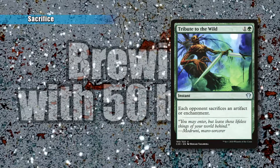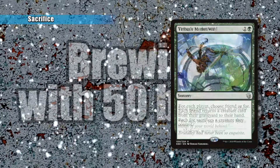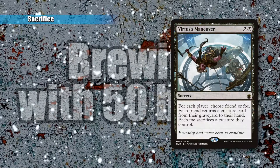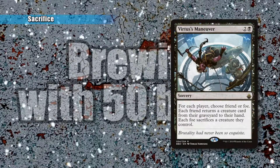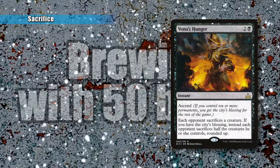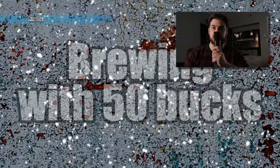Tribute to the Wild is a green Sacrifice card, except it makes your opponent sacrifice an artifact or enchantment instead of just creatures. Virdus' Maneuvers is two and a black where you get to choose friends or foes — for every foe, you make them sacrifice a creature, and for every friend, they return a creature card from the graveyard to their hand. Most of the time you're going to be choosing foes. And Vona's Hunger is everybody sacrifices a creature — if you have the city's blessing, each opponent sacrifices half their creatures rounded up.